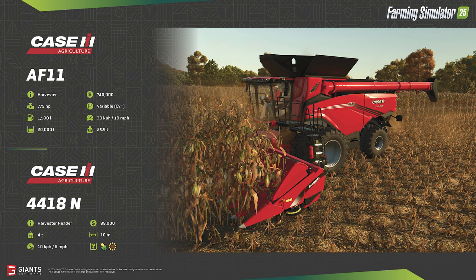The AF11 is paired up with a 10-meter 4418 corn header. This header alone will run the farmer another $88,000. The 18-row header can process either corn or sunflowers at a working speed of 6 miles per hour.